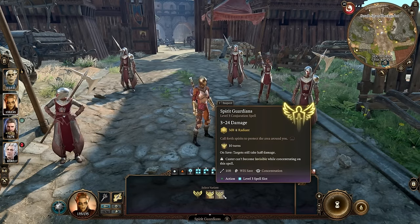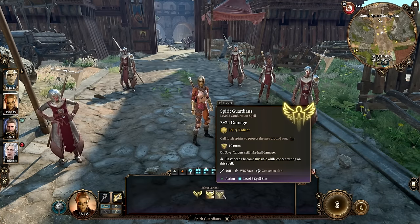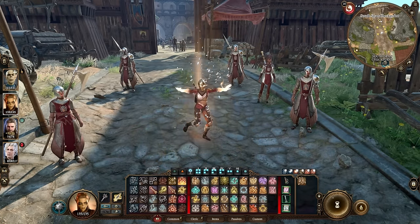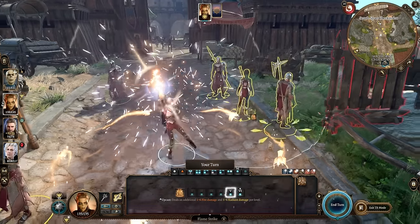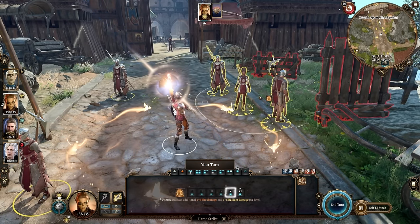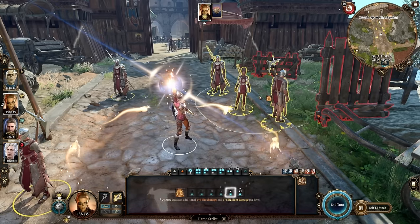We are really relying on Spirit Guardians — which I like to call Swirly Whirlies. Spirit Guardians allows us to deal Radiant Damage around us, and in this setup, as we deal Radiant Damage to our enemies, they are going to be debuffed a ton. With each debuff that we apply, we're making it less likely that every enemy will be able to attack my party — and I'll show you exactly what I mean right now.